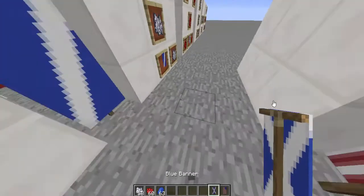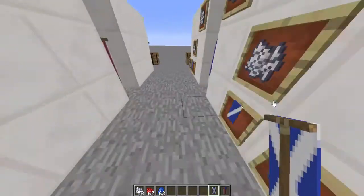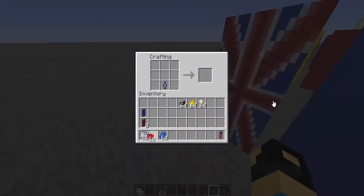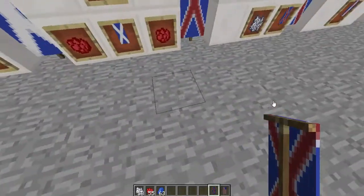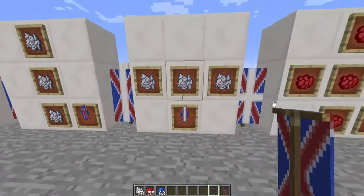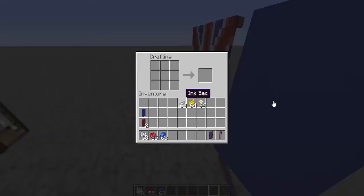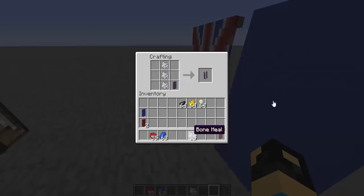I'm pretty sure this is the UK flag — United Kingdom. You want to make an X with red, putting red onto our already existing X but still showing some white. That X actually looks pretty cool for a banner by itself. Then you just want to make one line up and one line across with Bone Meal. I'm just going to do those two steps at once because they're pretty simple.